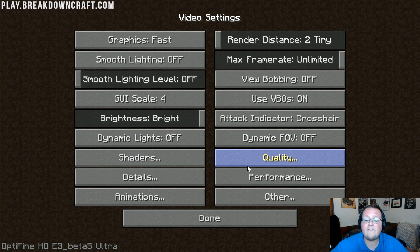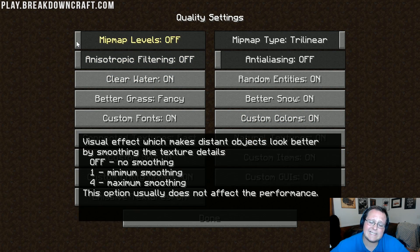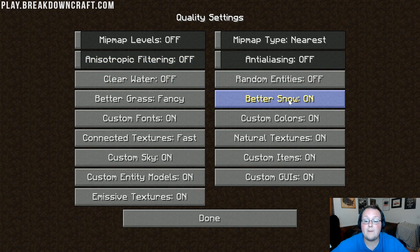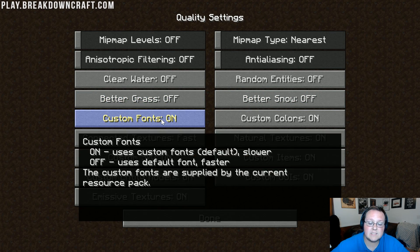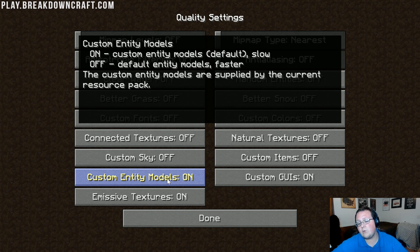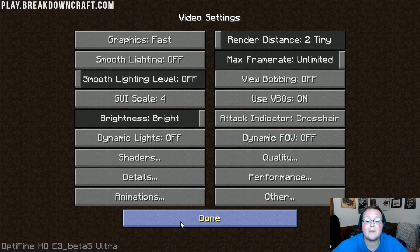Click done after turning shaders off, then click on Quality. In here: Mipmap Levels all the way down to off. Mipmap Type set to Nearest. Anti-Aliasing off. Anisotropic Filtering off. Clear Water off. Random Entities off. Better Snow off. Better Grass off. Custom Fonts off. Custom Colors off. Custom Sky off. Custom Items off. Custom Entity Models off. Custom GUIs off. Emissive Textures off. There are tons of things to turn off here — click done.